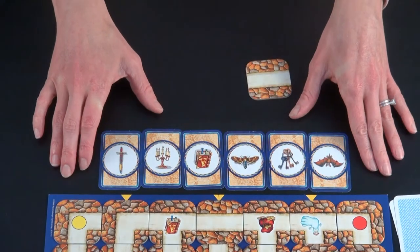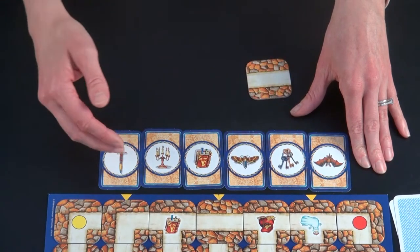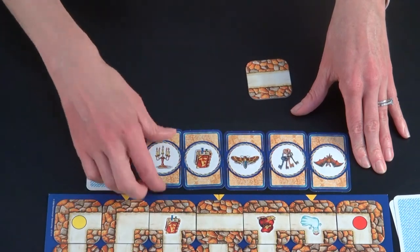If you're playing with younger children, a nice variation is to take the treasure cards and turn them all face up. They can collect them in any order and once they've collected them they turn them face down.